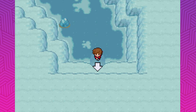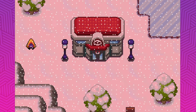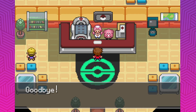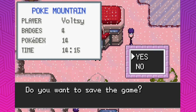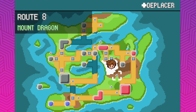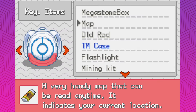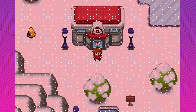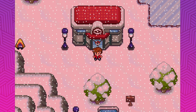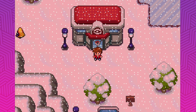I'll probably buy some Repels for the Volcano bit. There's nothing else around here so this would be a great place to end this part. We probably want to go to the Volcano area next, or even go to Mount Dragon, explore that, and then go to Route 9. I haven't been to Flower Park either, so we should go there when we go back to Crowsville. Thank you guys for watching — I'll catch you guys next time. Have a great day, peace!